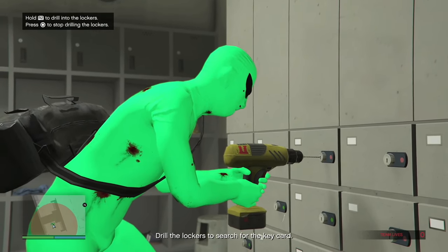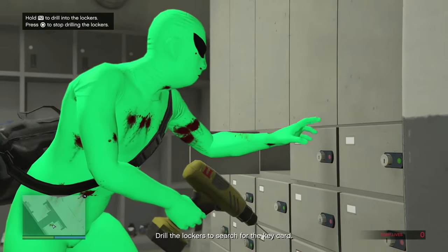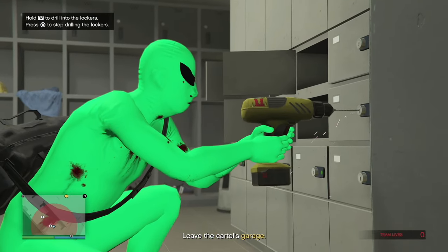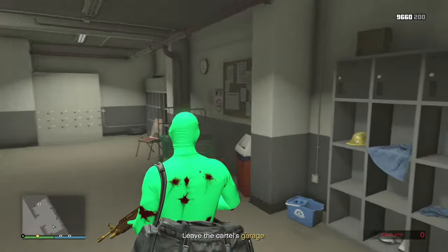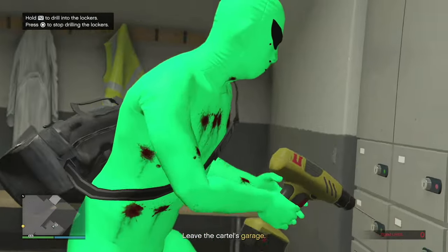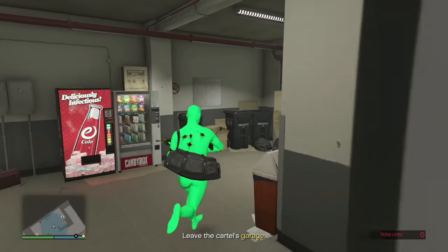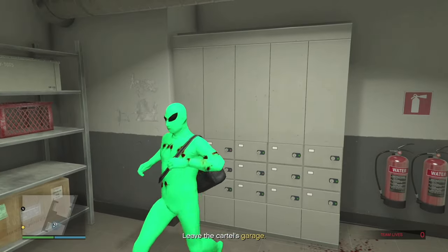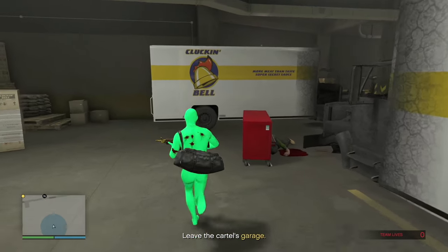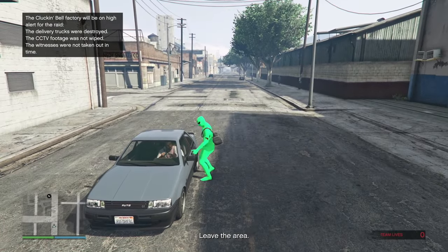Go to the lockers and begin drilling with R2 — it doesn't heat up enough to break the drill bit, so press as hard as you want. Drill all the lockers to get money. Then go to the other side and drill the remaining lockers. Leave the cartel's garage the way you came in, take a car, and just drive away.